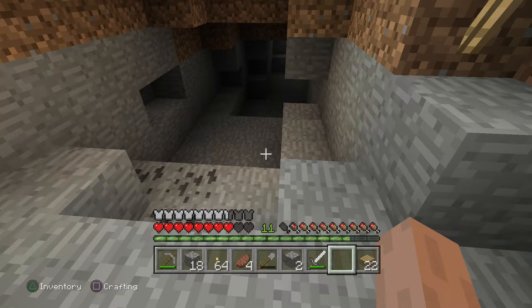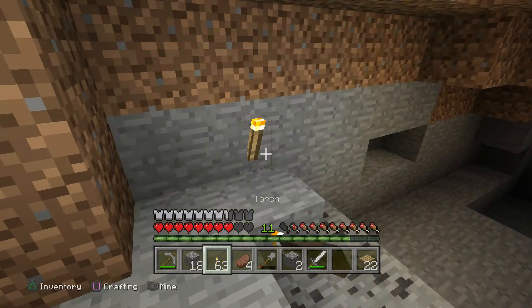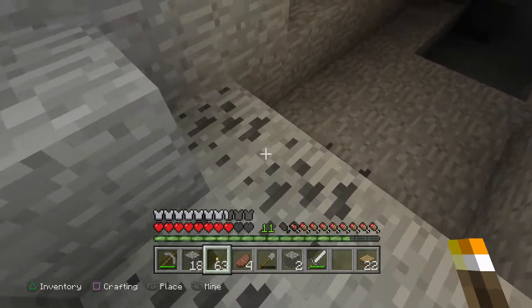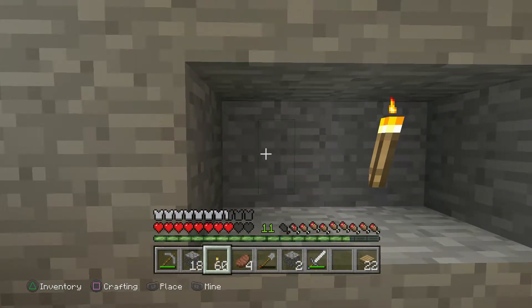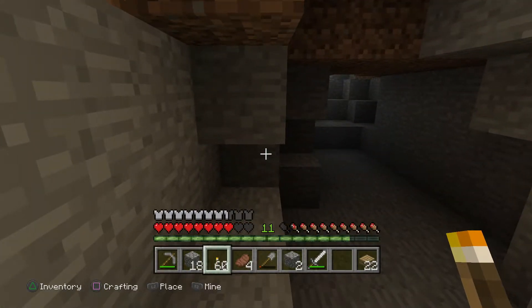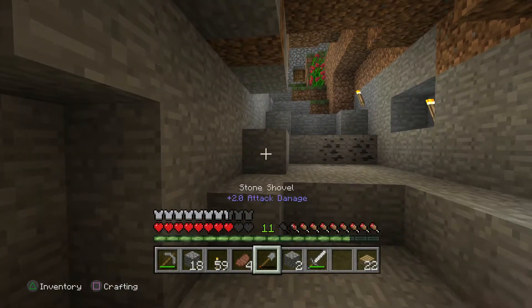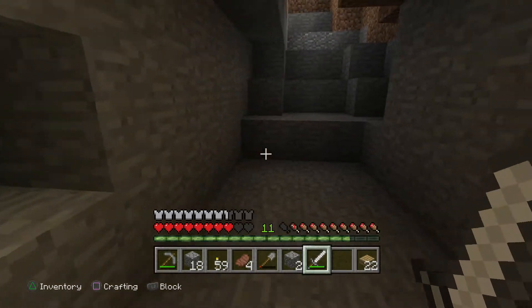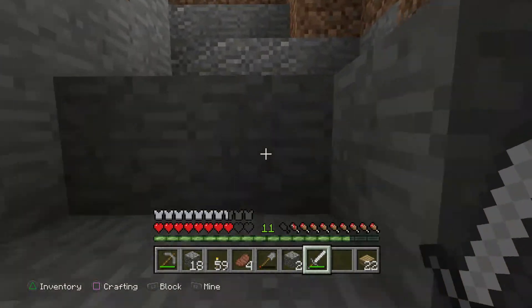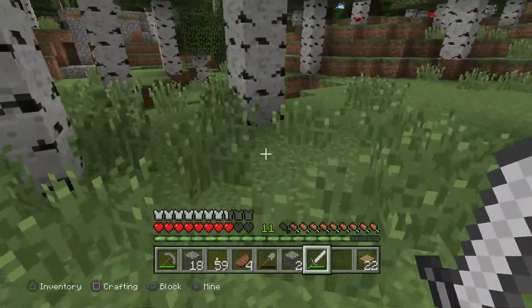Now, earlier I was just kind of exploring and I hit some bedrock mining straight down, kind of in a staggered pattern. I was on a coal vein, like you see here. Typically in my experience, when you start running into coal, you're going to start running into iron. You may have to dig down a little bit deeper until you start running into an iron ore vein, but stick with it because you will find it.